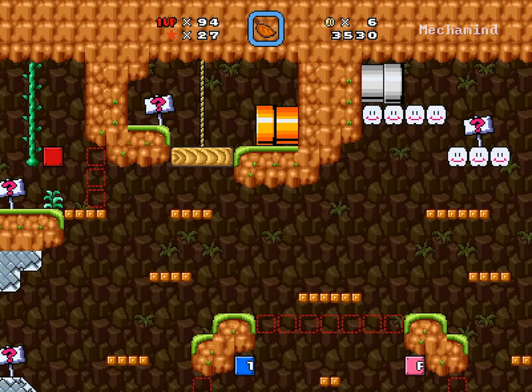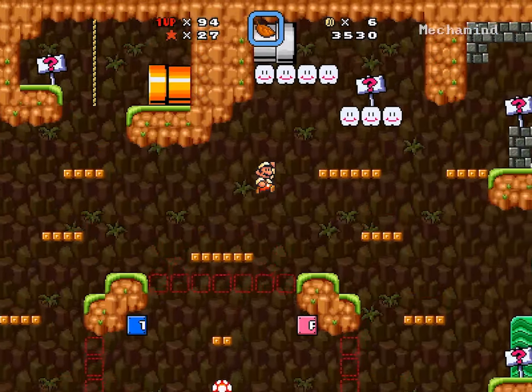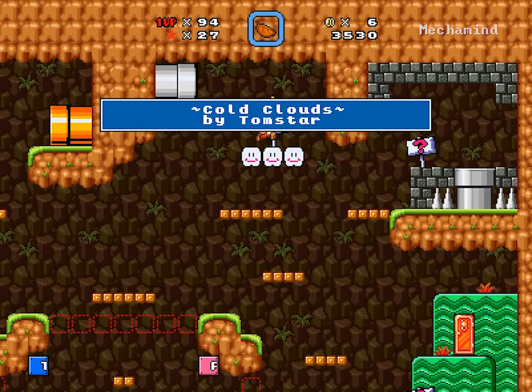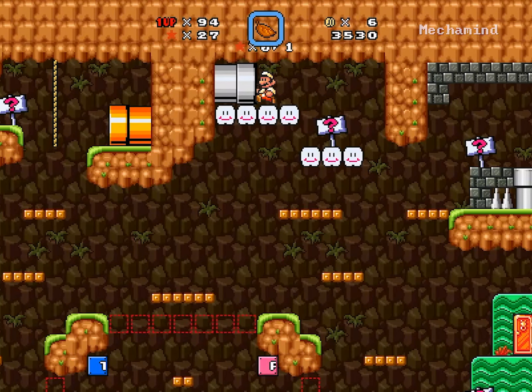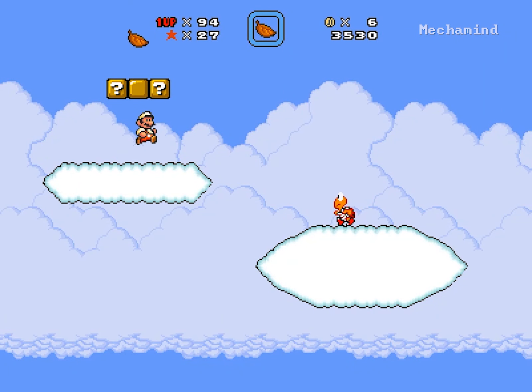It'd be funny if we had an ice level inside that pipe. Cold clouds. Oh, it was kind of close. And again, one star. Clouds are going to freeze, Mario's going to fall. Let's do this. Maybe I didn't have to do it that way - I'm not sure. Don't really think about it in the moment.